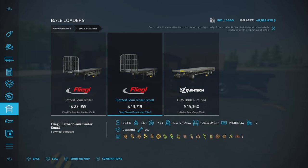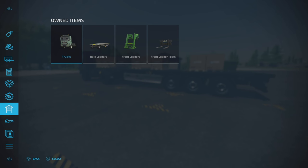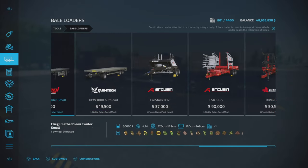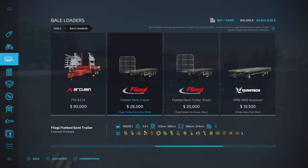It's 6.02 megabytes to download and slot counts are under bale loaders — seven slots each. Where do we find it? Under bale loaders, because it is also a bale loader and flat deck. We have two sizes: a semi-trailer and a small one. 60,000 liters capacity, round bales and square bales, 125 to 189 and 180 to 249 for each size.